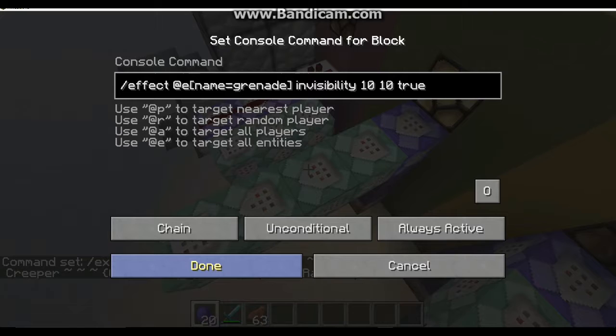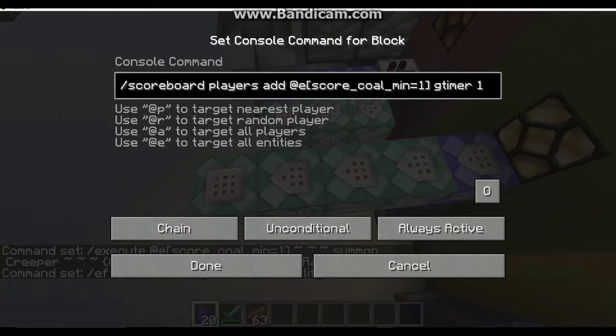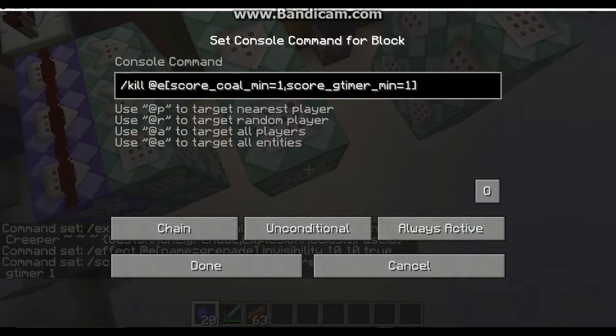Now, why do we use creepers? Because TNT is not able to be turned off by doing mob griefing, so I would like my grenades to not do block damage if you're playing in a multiplayer map. Also, with TNT you cannot customize the explosion power of it. So it is a lot easier and more customizable to use creepers. The next command block simply gives that creeper invisibility so you don't see it. There are visual bugs where that happens, and I can't really get rid of that, but this makes sure that you only see it for a tiny amount of time, so that way it looks like your grenade is actually a grenade. The next command block basically says give anybody with a score of coal min equals one a G-timer score that counts it down — so the coal is killed when it lands on the ground, so it's not just a sitting piece of coal there, and it also doesn't generate infinite explosions.